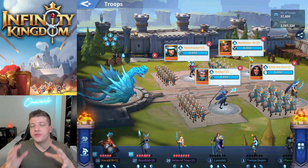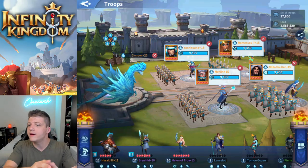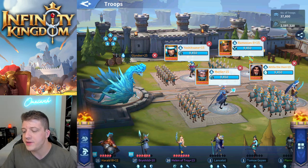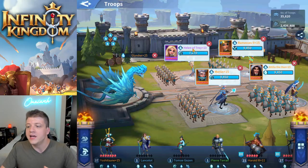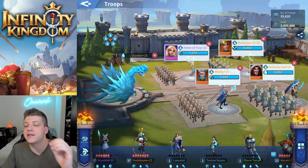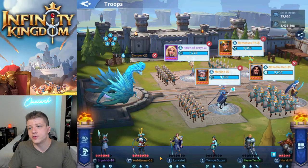Tip number two has to do with your troop composition. You're going to notice that the top players are using full teams of epic immortals. As a brand new player, that's not going to be feasible — you'll be using more of the elite immortals like Helen of Troy. One thing you may be thinking is: when should you replace a maxed-out Helen of Troy with Yoshitsune? The general rule of thumb is you can replace a maxed-out immortal with the higher rarity version when it hits about five stars.